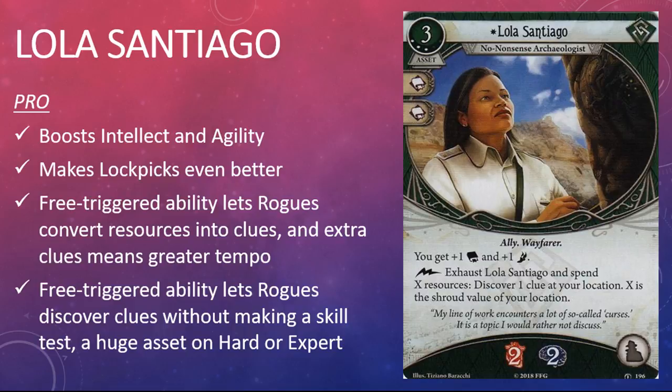Lola Santiago would be a very good card if all she did was give an investigator plus one intellect and plus one agility. Santiago's free triggered ability really takes her to a whole new level. Between Streetwise and Lockpicks it's relatively easy for rogues to discover one clue; Santiago gives them the option to discover a second every round without making a skill test. Discovering clues advances your win condition in this game, so I really do expect Santiago to crop up in a lot of rogue decks moving forward.